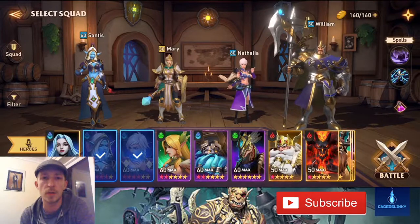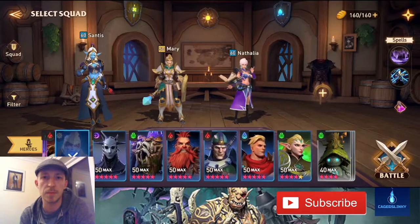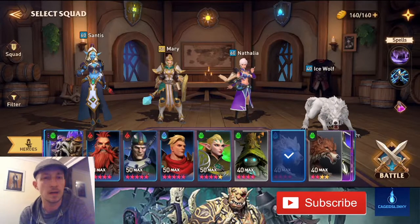I'm going to put Ice Wolf in and keep the same three as always: Santis, Mary, and Natalia. Now for how they're built — Santis needs to be ascensioned so she double poisons, that's a big help and you'll struggle without it. Mary you want big and bulky, built around health and defense so she can survive hits. Natalia you want high crit to clear the first waves and deal damage to the boss. Ice Wolf is there to put buffs on so Natalia can clear waves and also provide some counterattack.